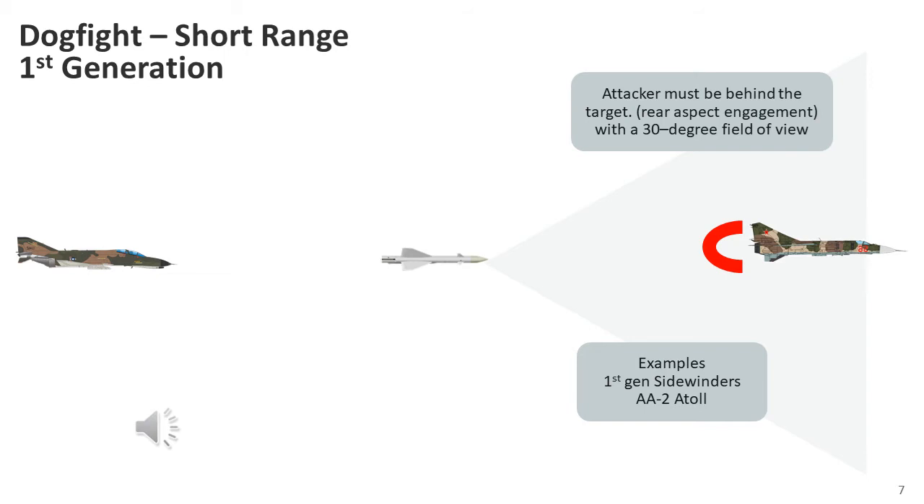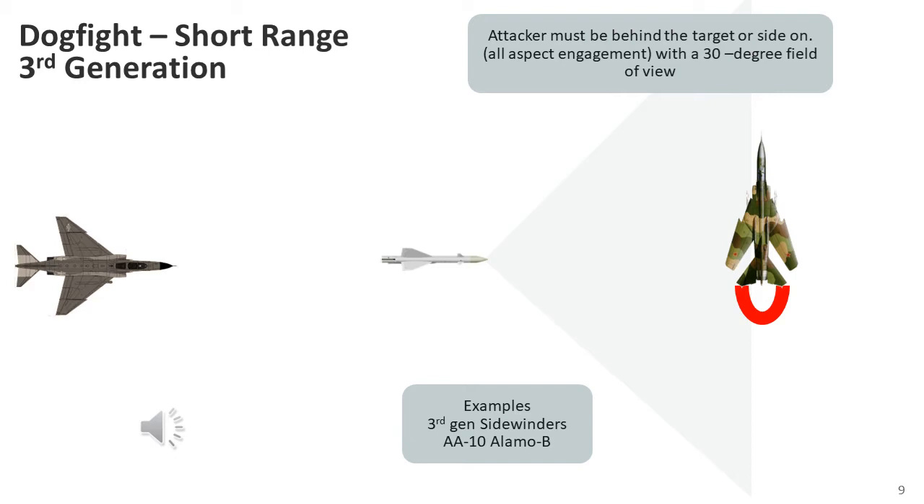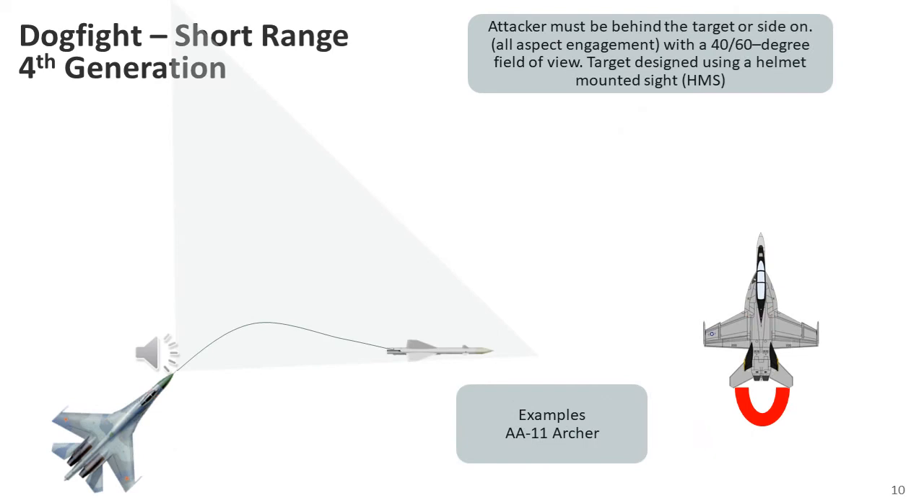Early short-range missiles, such as the early Sidewinders and K-13 — or AA-2 Atoll in NATO nomenclature — had infrared seekers with a narrow 30-degree field of view and required the attacker to position itself behind the target. This meant the target aircraft only had to perform a slight turn to move outside the missile's seeker field of view and cause the missile to lose track. Second-generation IR missiles utilised more effective seekers that improved the field of view to 45 degrees. Third-generation missiles introduced all-aspect capabilities, because more sensitive seekers allowed the attacker to fire at a target which was side-on, from all aspects, not just the rear, though the field of view was still restricted to a fairly narrow cone.